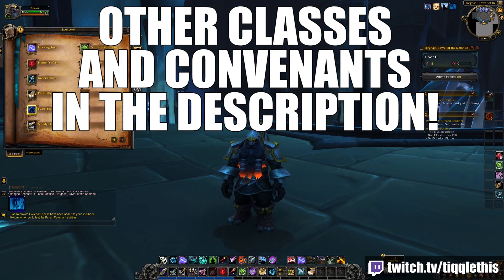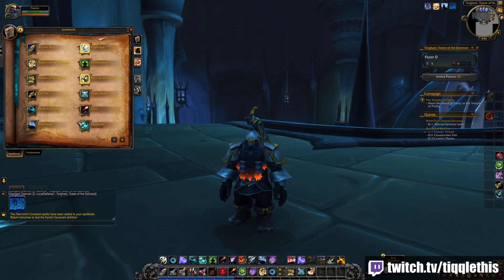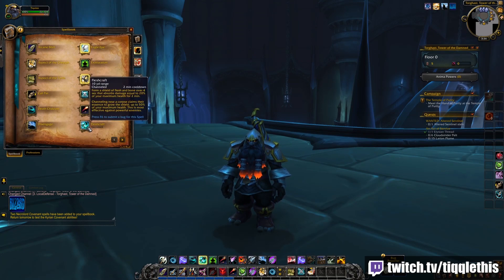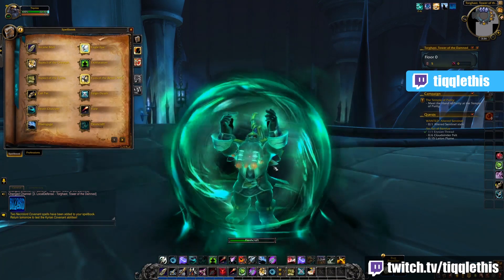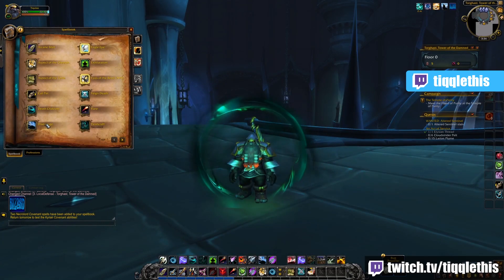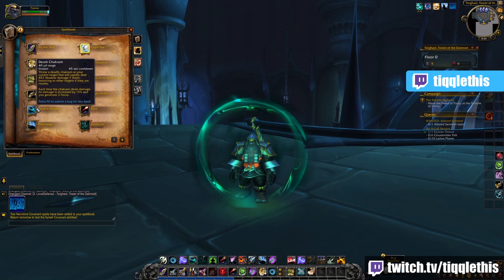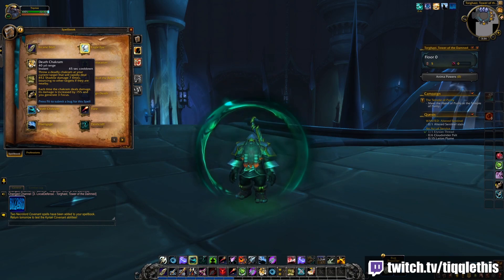The Necrolord and Night Fae abilities are not available because they're in zones that aren't able to be leveled through right now, but they are some of the most beautiful abilities in the entire game. Necrolord, as any Covenant ability, has a class-agnostic Covenant ability itself. Fleshcraft forms a shield of bones over 4 seconds that absorbs damage up to 20% of your maximum health. Channeling near a corpse can bring it up to 50% of your max health. It's a channel — I'm guessing it will be good for off-tanks or certain classes in raids.